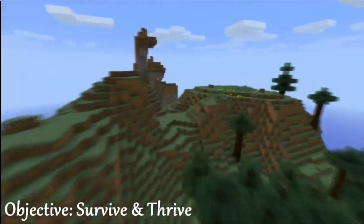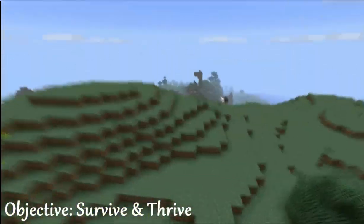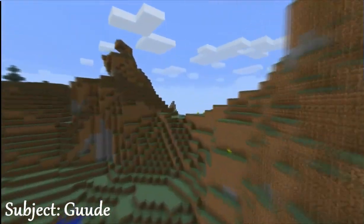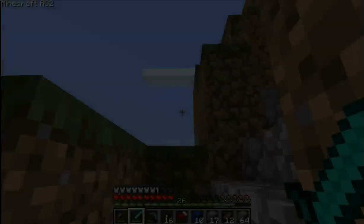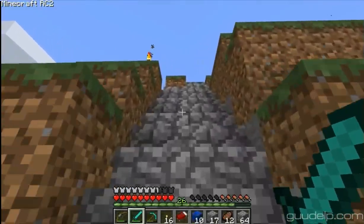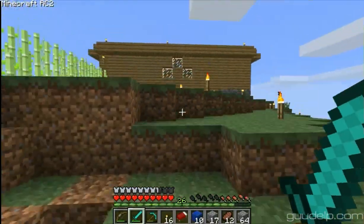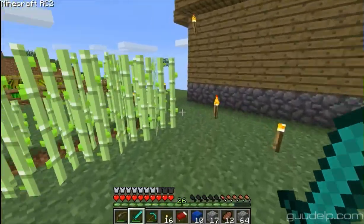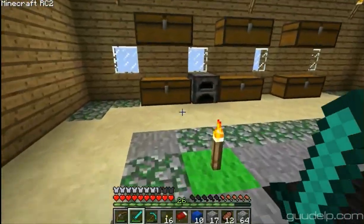Let's get started. I'd like to have two ender eyes, just to be safe. I'm going to need more than that if I'm going to go to The End, actually. I guess I'm going to go to The End through that portal that we have the railway to, because it already has several ender eyes in there, and I have a railway to it, so that's probably the direction I'll go.